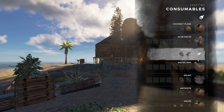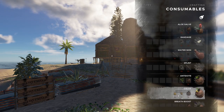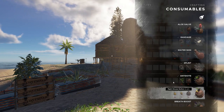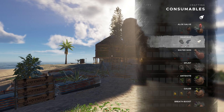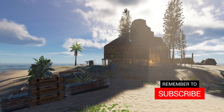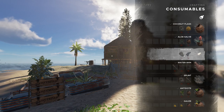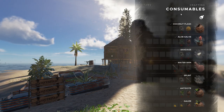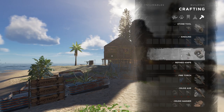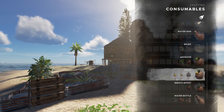The first one is the bandage, which takes one lashing and one cloth. The second one is the gauze, which requires a kuwawa fruit, a kura fruit, and a coconut flask. I'm going to say that the bandage is the much better course to go. Both items will stop bleeding and both will heal two pips on your health meter once you've been attacked and are bleeding. The bandage is crafted from items that are both made from fibrous leaves, which I think are the best and most important resource in the game, so you want to have plenty on hand. We'll also cover how to craft the gauze just because you might be interested in that.